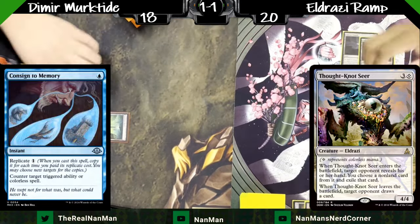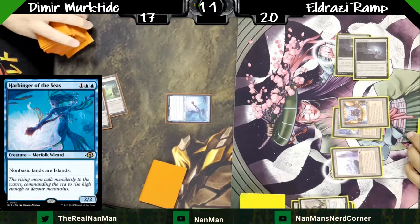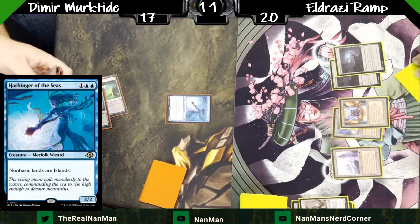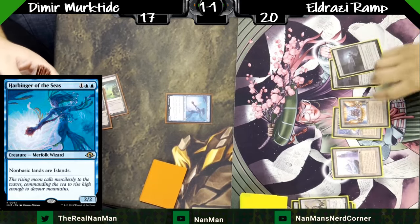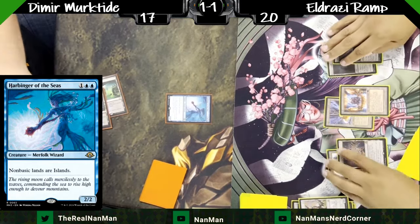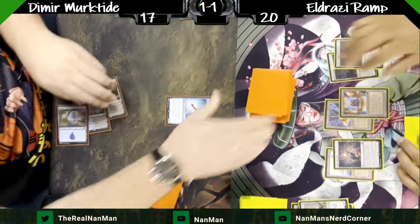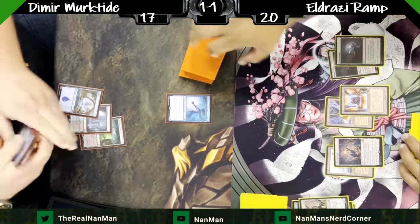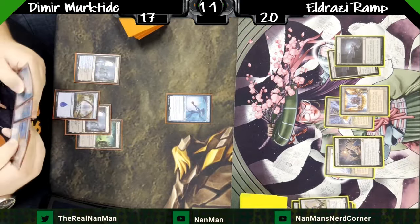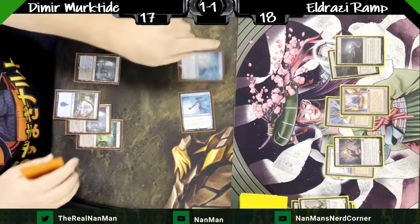There was a Consigned to Memory in hand anyway, so it's all fine. We finally get the fetch land. The Eldrazi player is basically stuck on land-go: they try to play something, it's immediately countered; they play a land, try to play a thing, gets countered. The Merctide player is just saying go with a handful of counterspells until they've landed their Harbinger of the Seas. With six mana but no access to colorless, the Thought Knot Seers can no longer be played, putting the Eldrazi player in a weird spot.